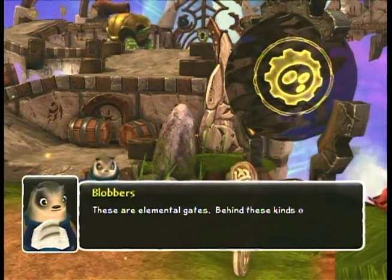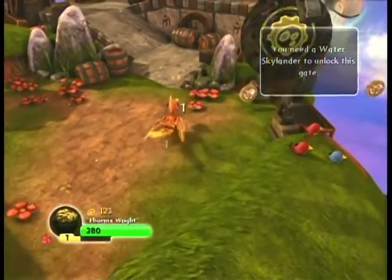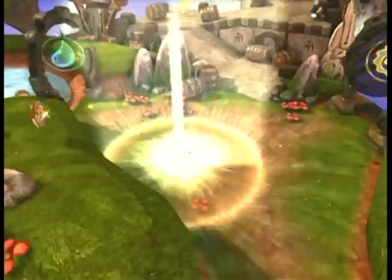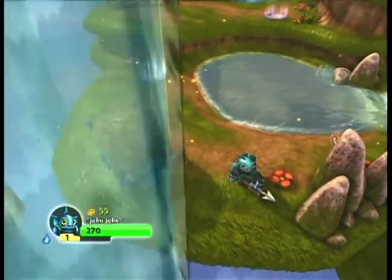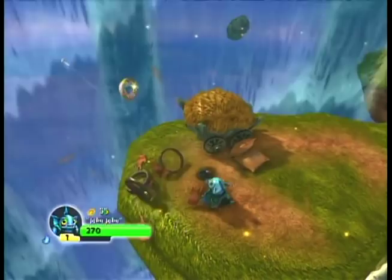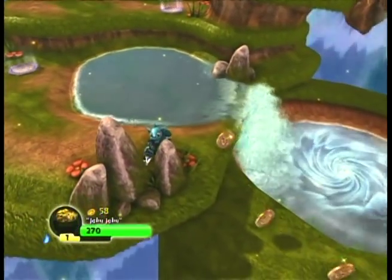'These are elemental gates. Behind these kinds of gates are some great treasures, but they can only be opened by a Skylander of the same element.' This is key, and this is one of the side effects to having eight elemental types of Skylanders. One of the things that makes one type of Skylander different from another is that they have the ability to open these elemental gates. As we've already seen, there's magic gates for guys like Spyro, water gates for our friend Jabu Jabu, and then we've got a tech gate over there - I'll show you who can unlock that one in just a minute. He's a personal favorite of mine.